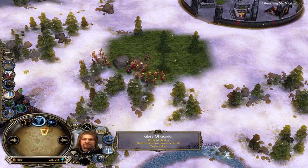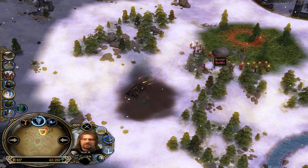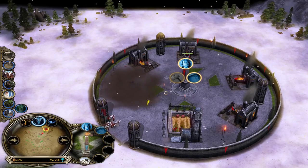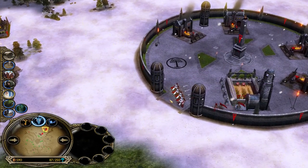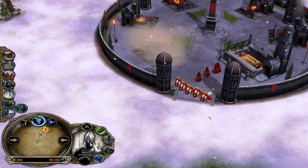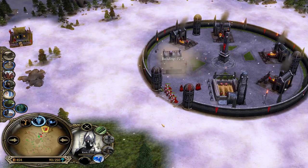I need every single resource I can get because I cannot even afford to revive Gandalf. I do have a tower guard though. The good thing about the Gondor camp is you can block the only entrance with a tower guard — if warg riders dare to attack me, they need to go through my porcupine formation and that would be a disaster.